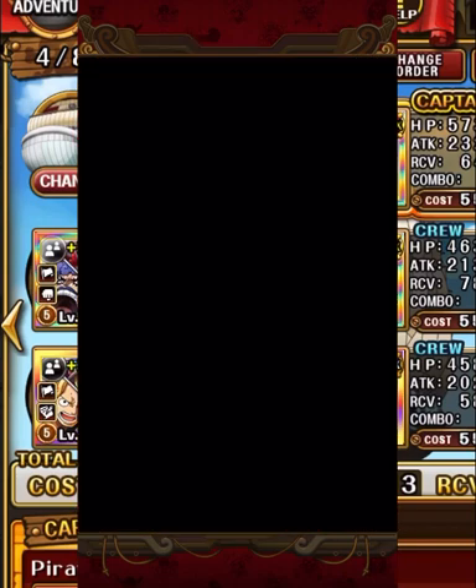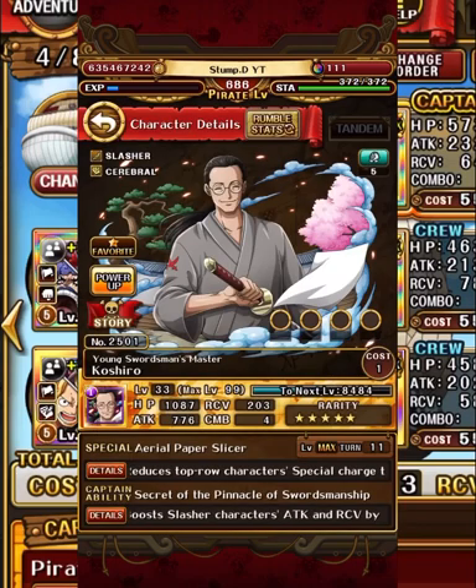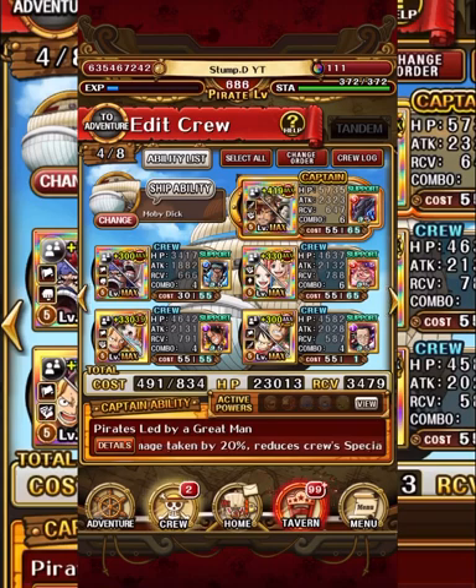We have Koshiro - I wasn't sure of the name when filming - as a support on Zoro. This is pretty much required, to be honest. We need a way to remove the defense up on the Page One, X Drake, and Hawkins stage, and that's where this guy comes into play. He's just an incredible support unit. Unfortunately it is a limited rare recruit support, which sucks, but it makes that stage - which is already ridiculously hard - so much easier.